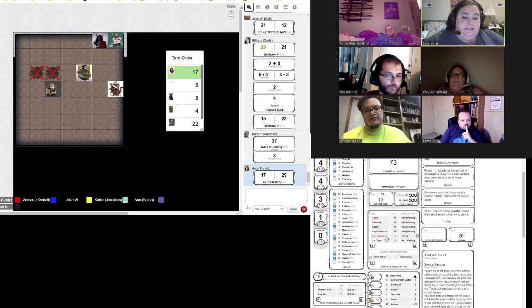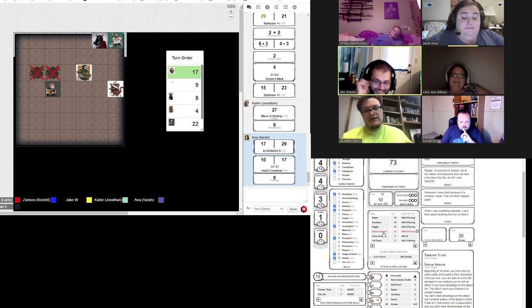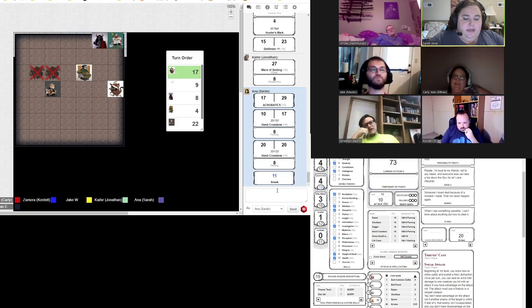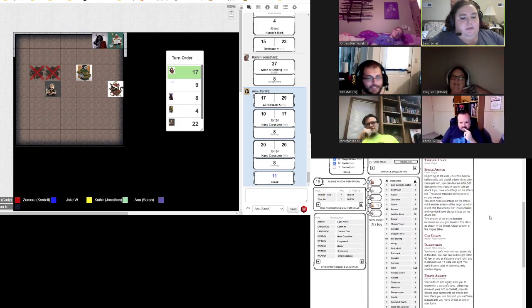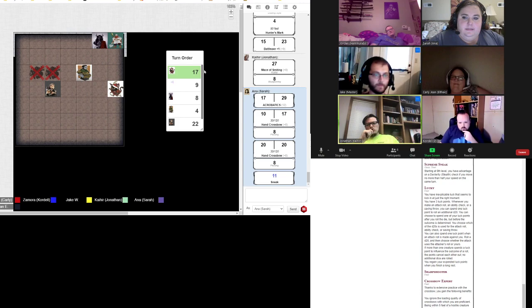I'm so sorry, Carly. You've got to stop me. That's not going to hit — nope, that's a miss. But that one will. Eight damage, and then I also have my sneaky sneak attack, which is 11. I rolled three ones on a d6. That's my turn.